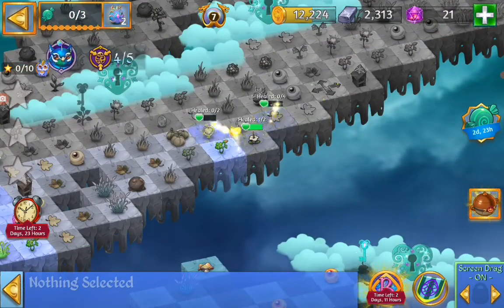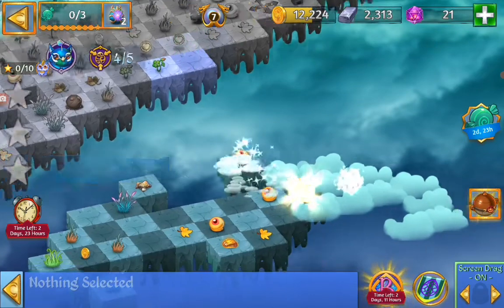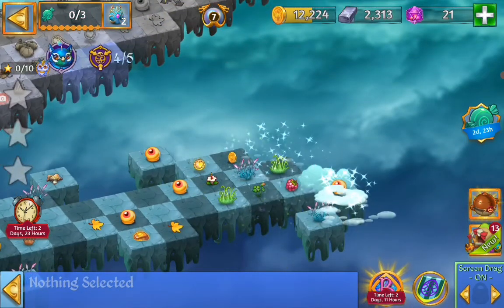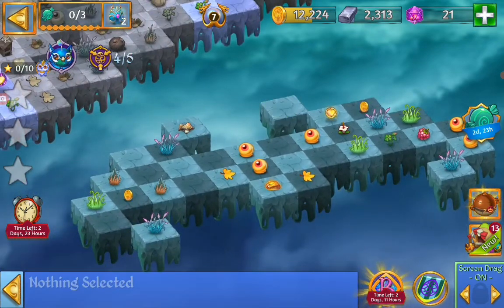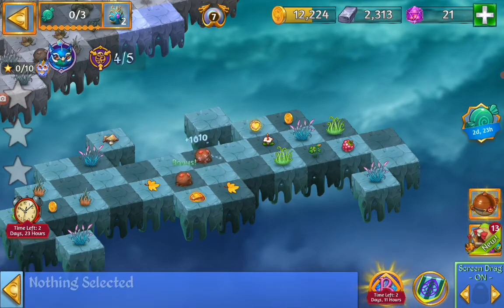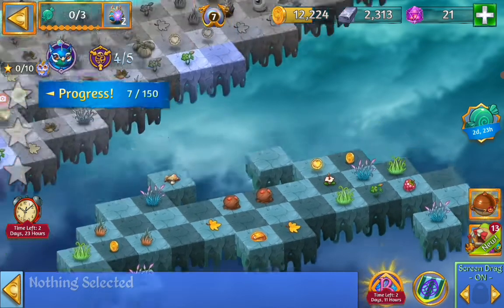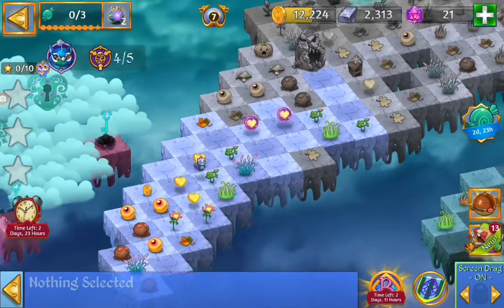There you go — move down here, open up that cloud key for me. Nice. We can do a fire merge with the candy eyeball and get the chocolate truffle. There you go, very close to healing that cave.